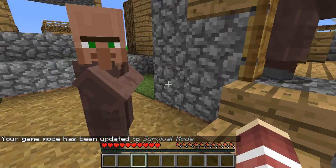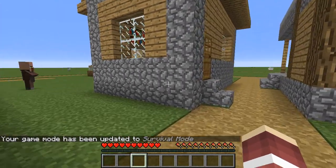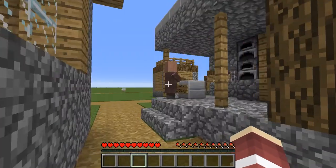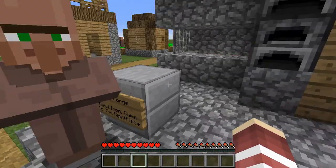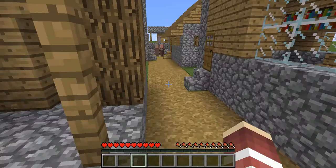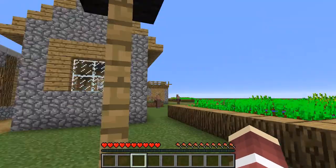Get out of the way please, okay, close the door. Let's go check these shops out. Oh there's so many — what's this one? Iron Forge — no, I don't think I need that. Blocks — no.